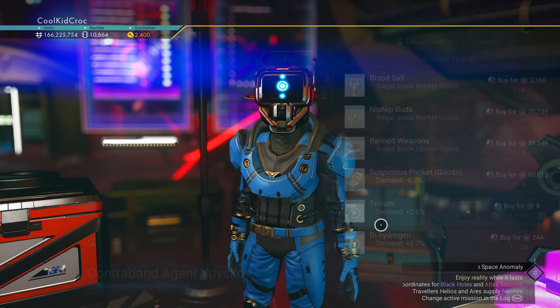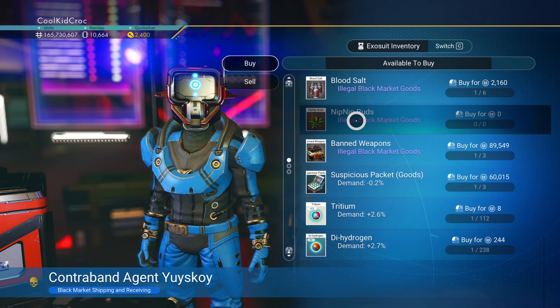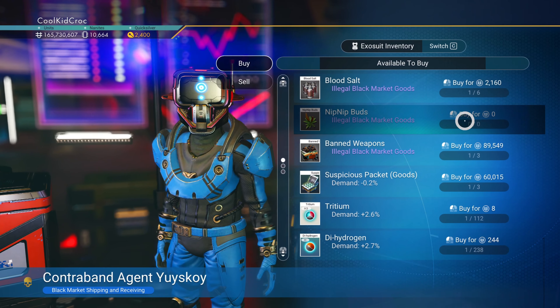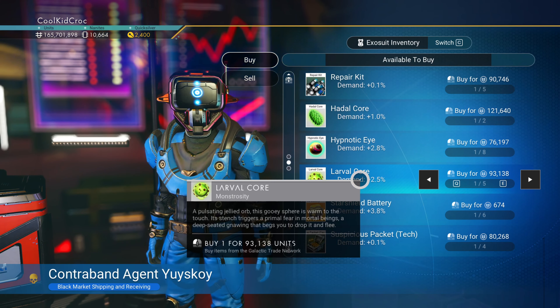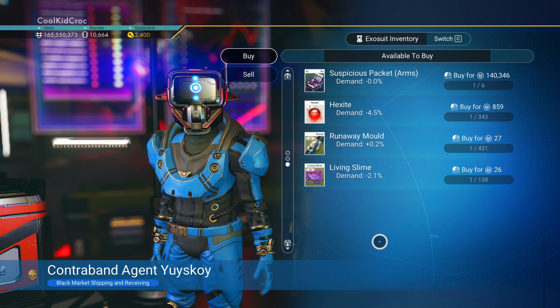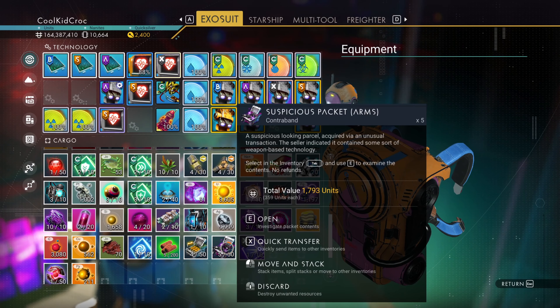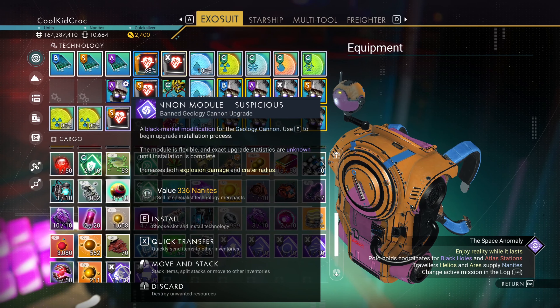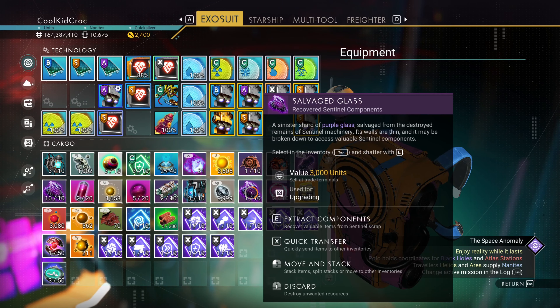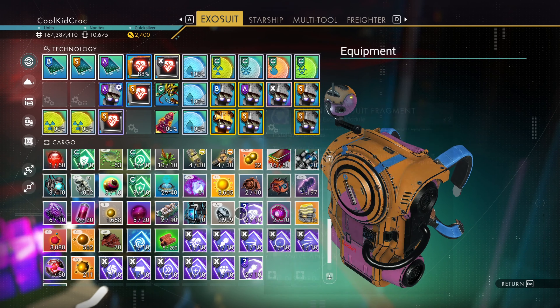I'm gonna grab all the words I can learn and then give away gifts - I have a bunch right now, just trying to spam it as fast as possible. This game's all about multitasking even though we're exploring today. We learned a word, now we can buy hair gel. Also - nip nip buds finally! I was looking for them a whole video, found like 12.